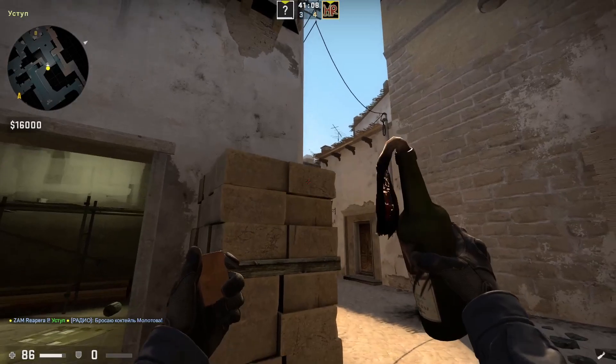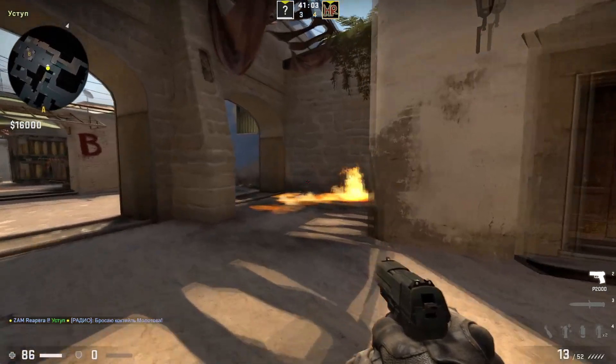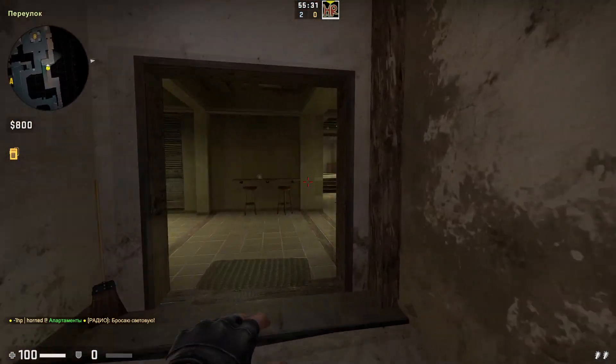Molotov to the corner of shot can be made from here, as in CS:GO. Aim the top edge of wall above the second arc and throw. Flash you necessarily need to know in case of B pushing.